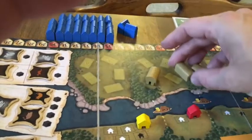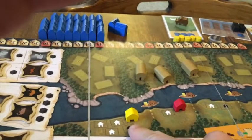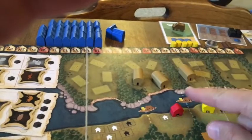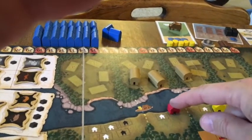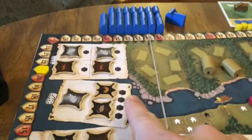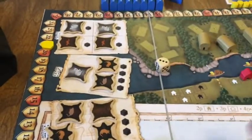They go to the next free space and we roll the dice to see which furs they take. The dummy player doesn't have goods, so they don't need to worry about that — they just trade.